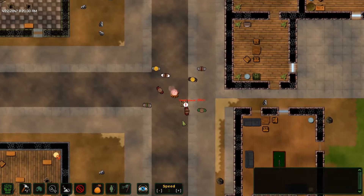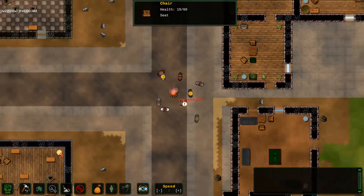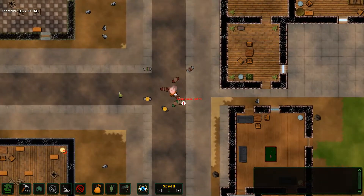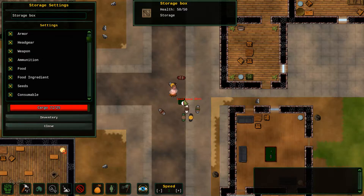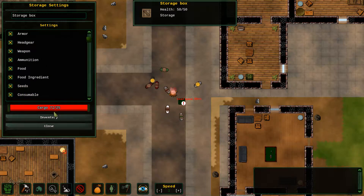So I start out with a bunch of survivors. I have chairs, all sorts of nonsense. And what is this? The storage box is full of way too much!